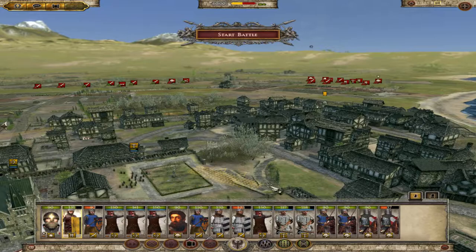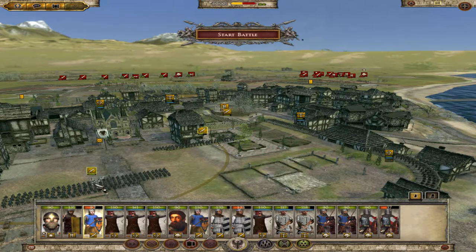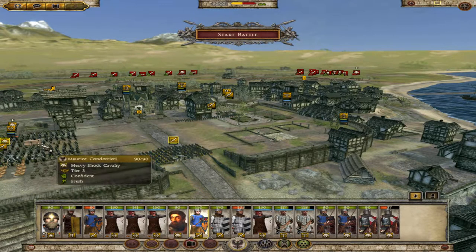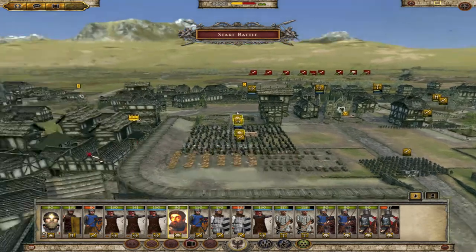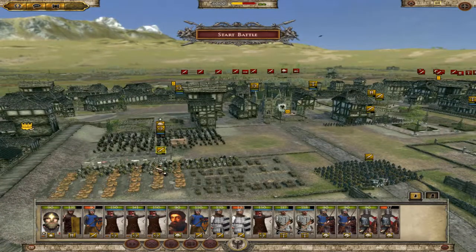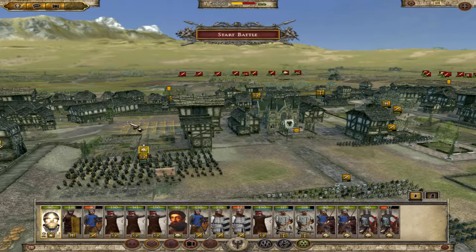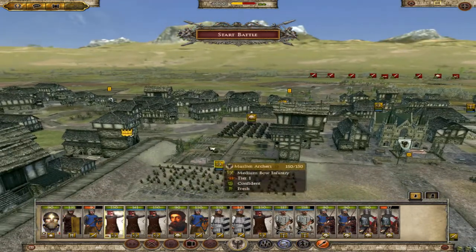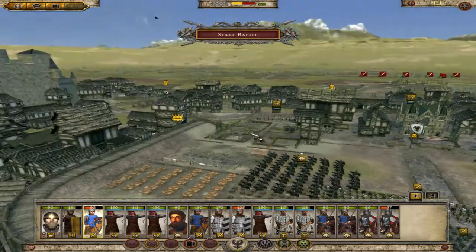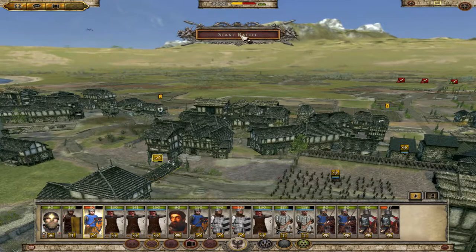Spears across the front here, back them up with swordsmen - these sword dudes here, like so. Some archers just backing this lot up. King there on that wall. Those dudes - start the battle.